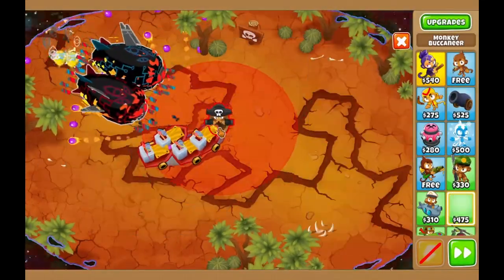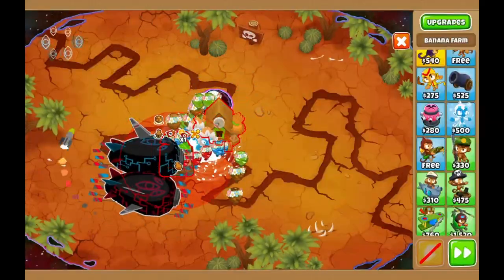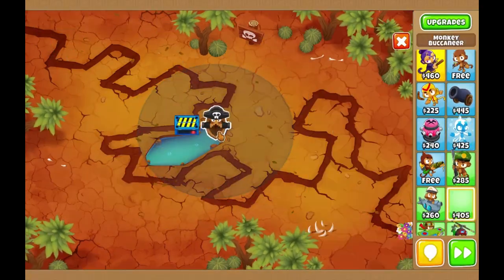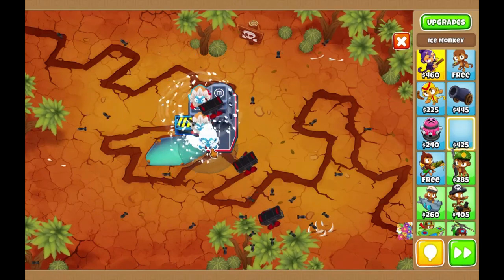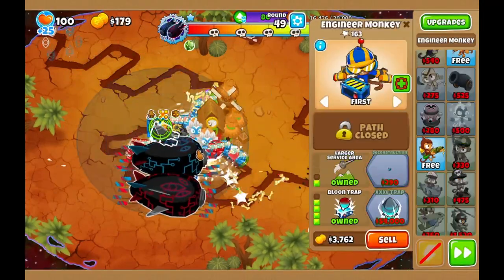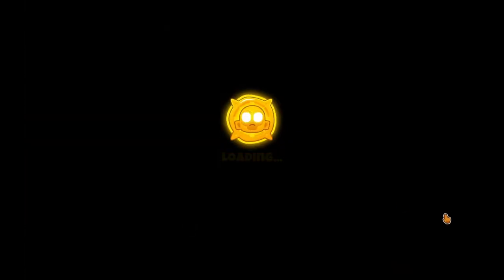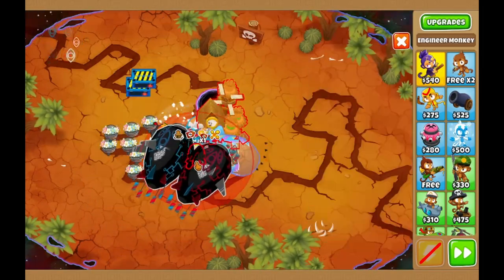For tier 1, I get a carrier flagship into an elite defender. I sell a merchantmen for an aircraft carrier. What I did here was: got a carrier flagship, then got an ice, then two ices beneath it, sold the carrier flagship, got a city, then got a monkeyopolis. I absorbed an IMF loan into the opolis because we need to milk out every bit of cash we have for the space — in this map we don't have very much space.